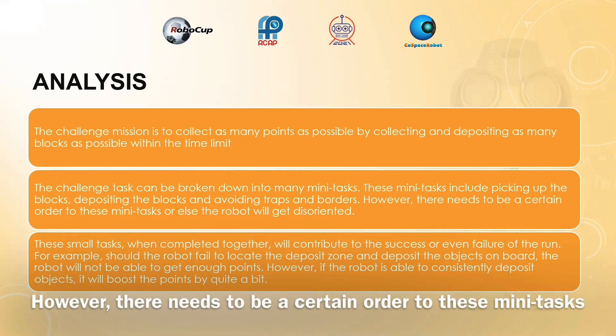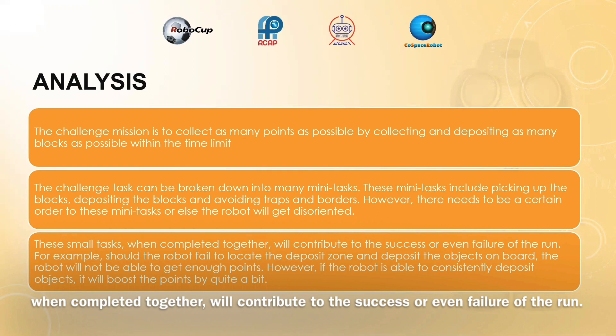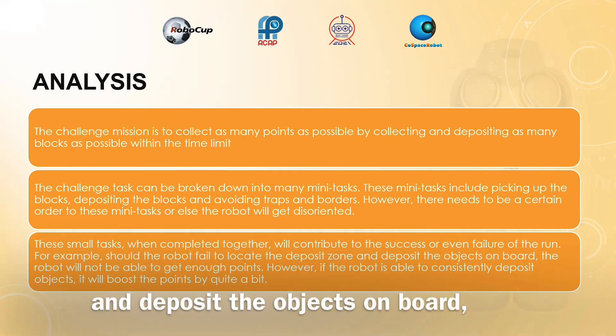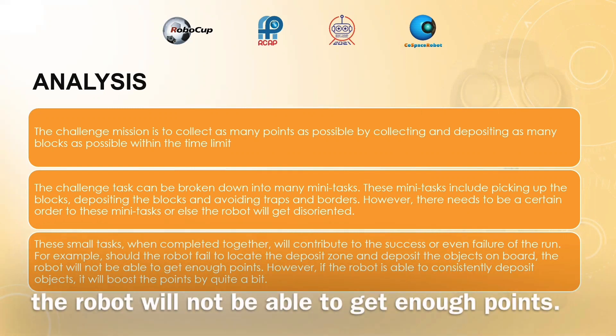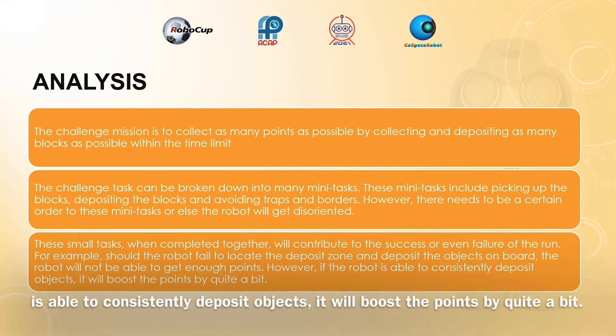However, there needs to be a certain order to these mini tasks, or else the robot will get disoriented. These small tasks, when completed together, will contribute to the success or even failure of the run. For example, should the robot fail to locate the deposit zone and deposit the objects on board, it will not be able to get enough points. However, if the robot is able to consistently deposit objects, it will boost the points by quite a bit.